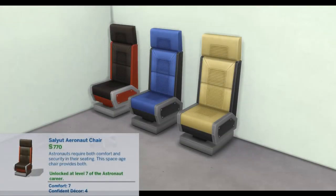Salient Aeronaut Chair: Astronauts require both comfort and security in their seating — this space-age chair provides both. Unlocked at level seven of the Astronaut career. Comfort: 7, Component Decor: 4.